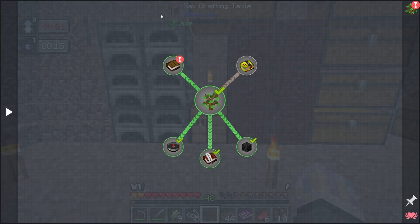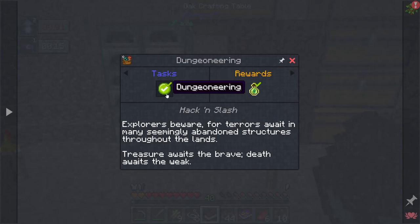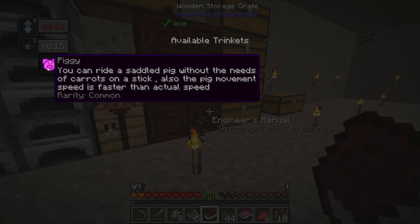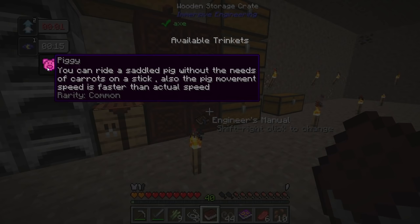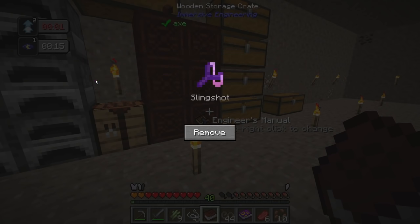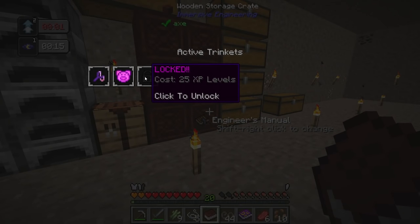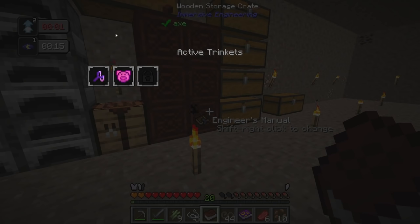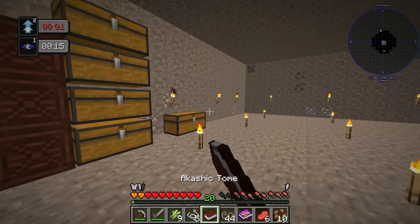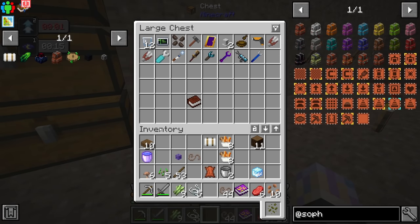I went ahead and accepted a whole bunch of quests. A lot of them are just: read and hit the check mark, and you get experience. I've already unlocked a couple trinkets. One lets you ride a pig without a carrot on a stick and makes the pig move faster — kind of a meme-y one. Then I got the slingshot trinket — deals more knockback when hitting enemies. I unlocked a second slot too. The quest reward tome has pretty much every book, and the other rewards were mostly wrenches and tools.